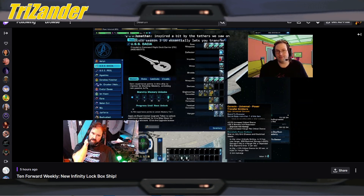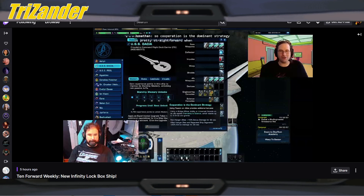We'll go over that console more in detail when the blog comes up, but that's the console that it comes with. Next up, I believe they went over the trait. The trait is called Cooperation is the Dominant Strategy.